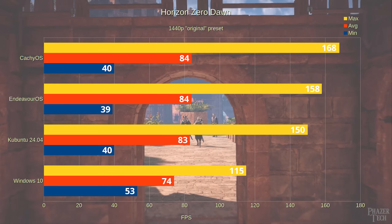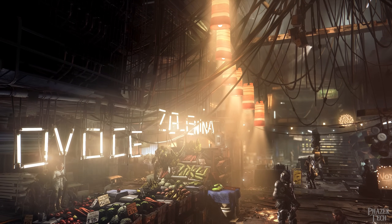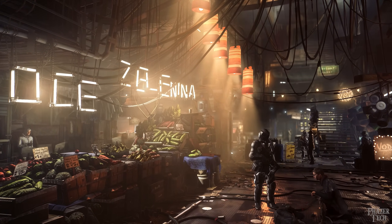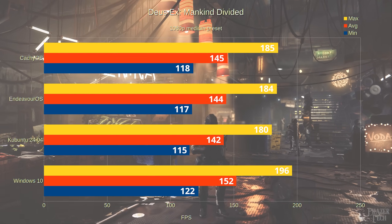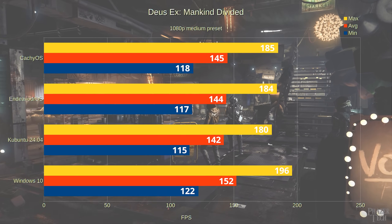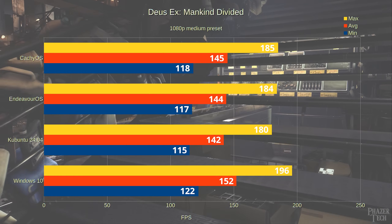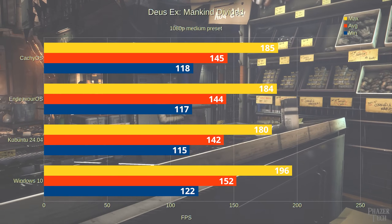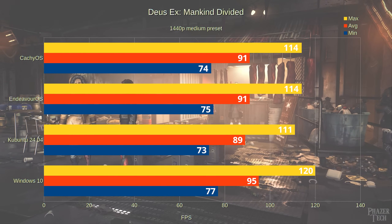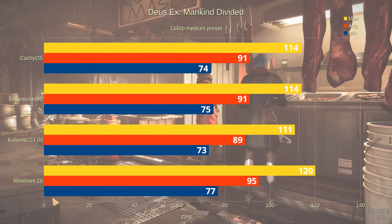Now let's move on to Deus Ex Mankind Divided, which actually has a Linux native version of the game. But ironically, running the Windows version with Proton offers better results, so that's what's shown here. Windows comes out ahead in every metric, but the difference is small. Windows scored 152 for the average, while CachyOS scored 145, Endeavor OS got 144, and Kubuntu 142. The same pattern holds for both maximum and minimum scores. At 1440p the exact same trend holds — Windows does come out ahead, but just barely, and all results are basically within margin of error.